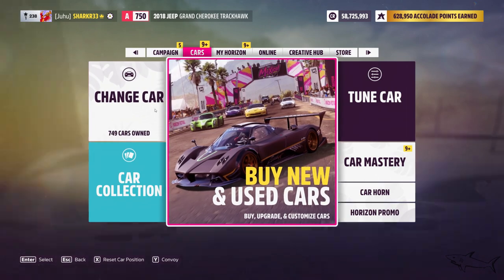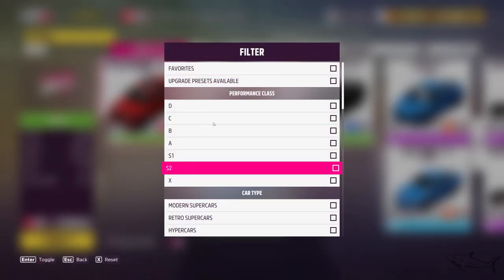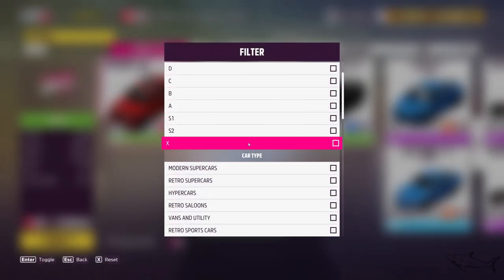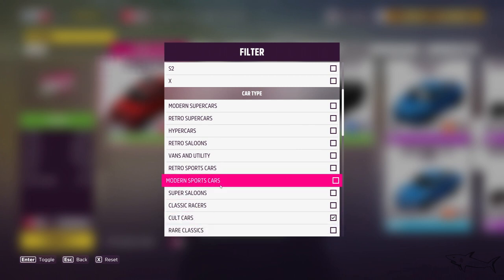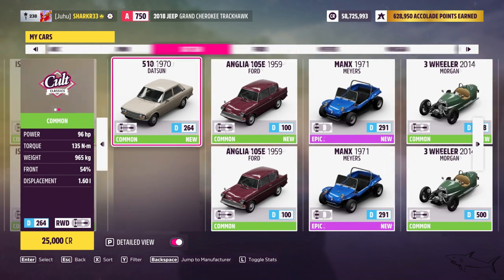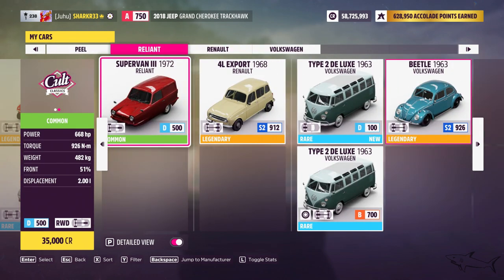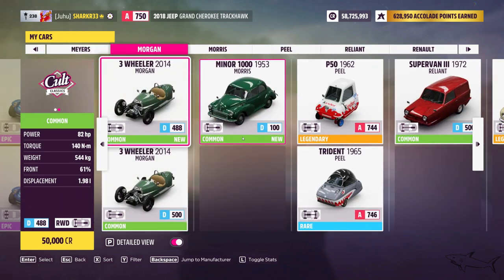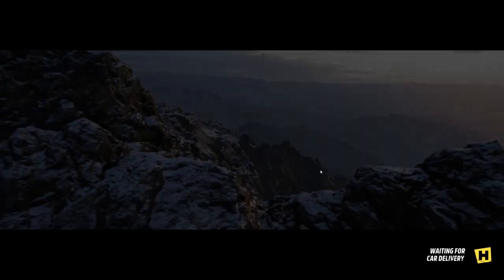Let me show you what car you have to use. Go to Cars, then Change Car, and here you'll have the option to take this filter and go to Cult Cars. We're gonna use the Beetle because this is a really awesome car.